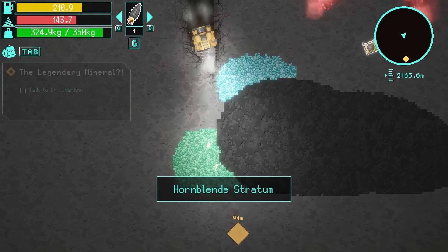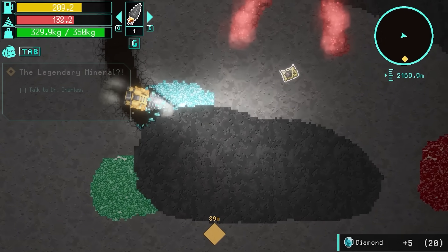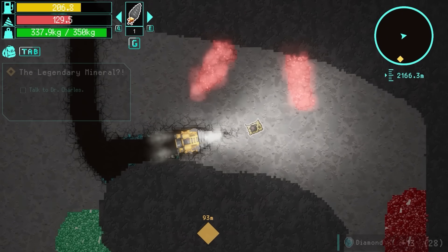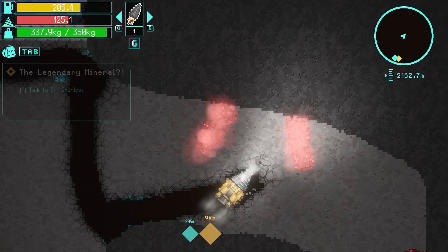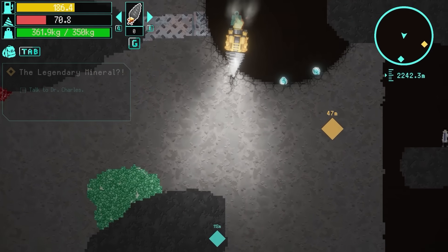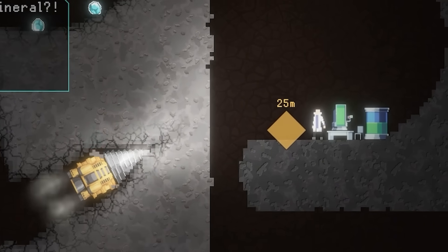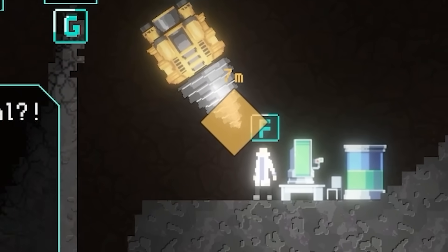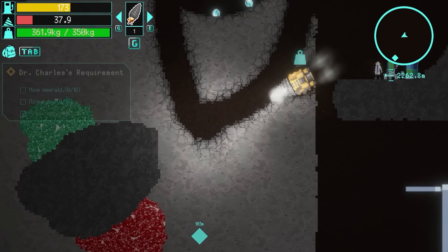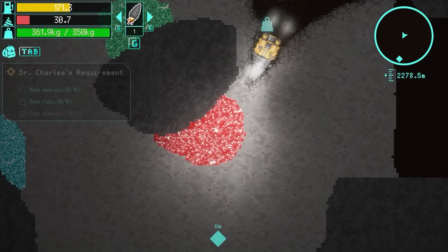In the bottom right there's a treasure chest as well. We're in the Hornblend stratum - this stuff is hard to drill through, it is very slow. Anyway, there's a treasure map, so there is treasure down beneath us. I'm going to try and get that treasure chest while I'm here. There's a guy who's going to tell us about the legendary resource. He needs me to mine emeralds and rubies. Question is - if my inventory is full, can I do that? Or is the game going to say no? Let's see what happens.